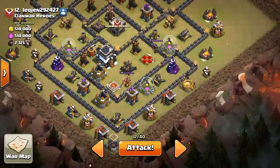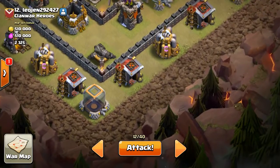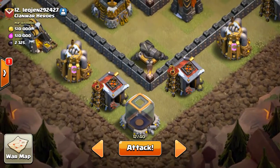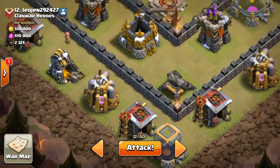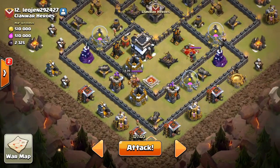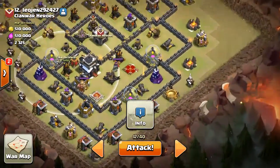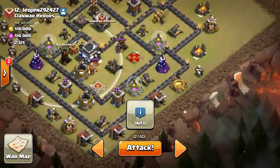Now we're gonna go in on this base right here. We're gonna come in from the bottom right-hand side. Baby drag will be placed on that barracks — it should move over to the Dark Elixir and then just work his way around the base. Then a minion will go down on the army camp for funneling.